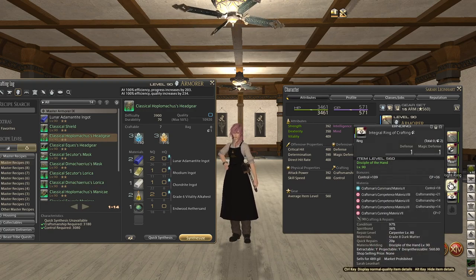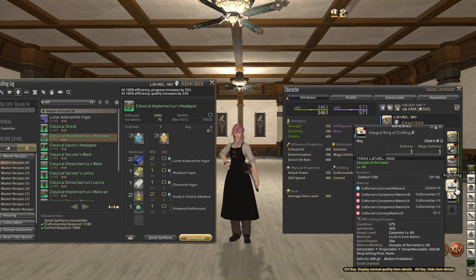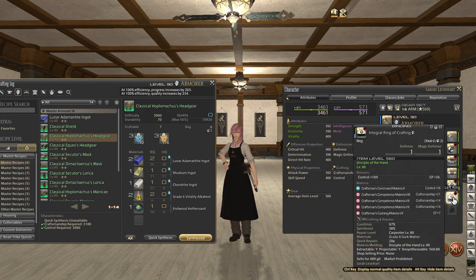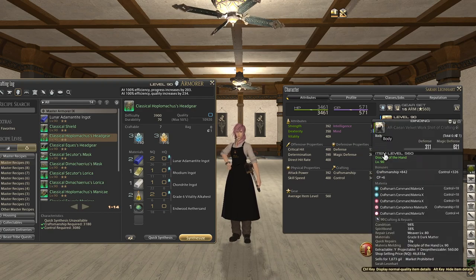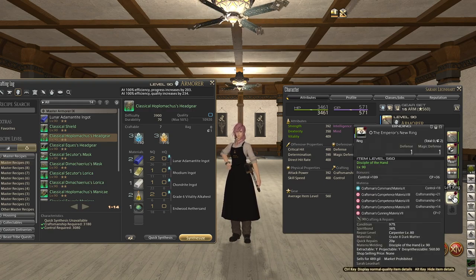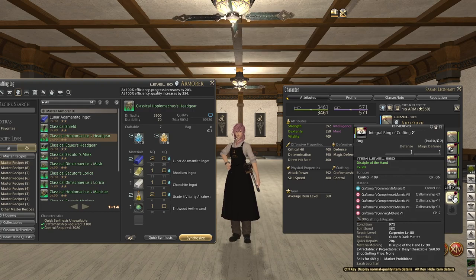Very important are these rings. You can only put 7 CP in each one of the rings, but you can put a lot of Craftsmanship — that's how you're going to get a very high Craftsmanship stat, definitely through these rings. Of course I have Craftsmanship on a lot of my other gear pieces as well, but these rings give a lot and there are two gear slots. So you don't have to put Command Materia in there if you want to get a lot of your Craftsmanship from rings.